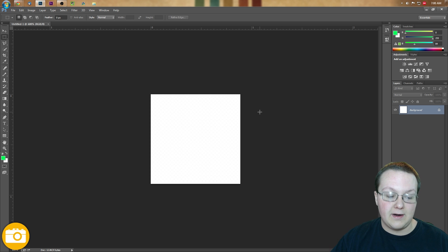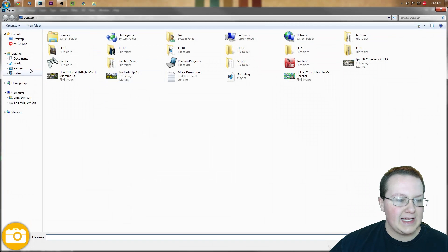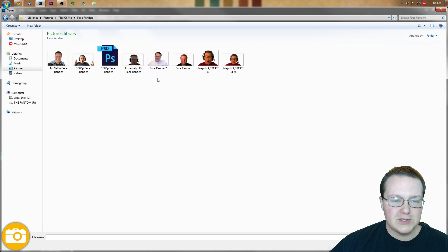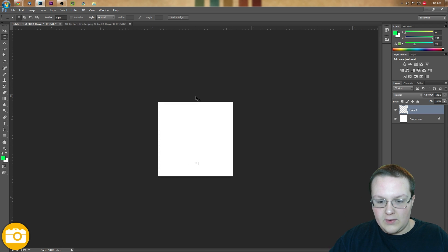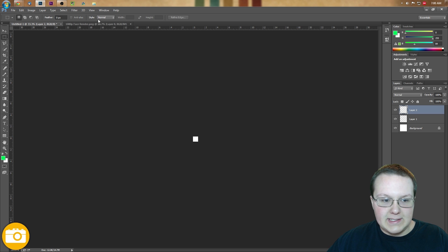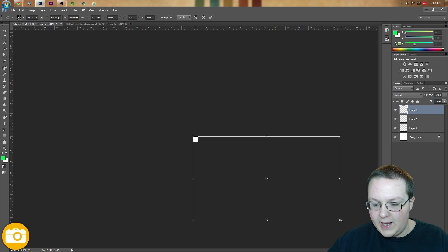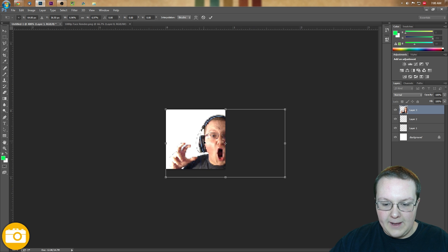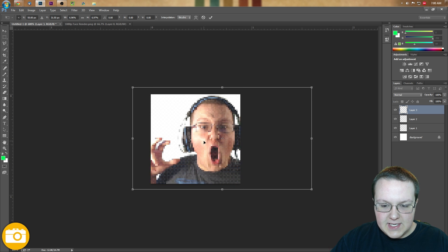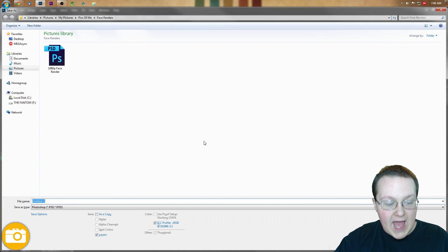We can zoom in like 800 times here, and 600 times, and there you go. We're just going to add something to this. It doesn't matter what it is. In this case, I'm just going to go to Pictures, Pictures of Me, and grab this face render. We'll add this in as the server icon. We'll Control-A, copy that, paste it there. So if we make this very, very small here — that's 1080p scaled down — we'll be able to position this and move it over. Boom, that's our server icon right there.